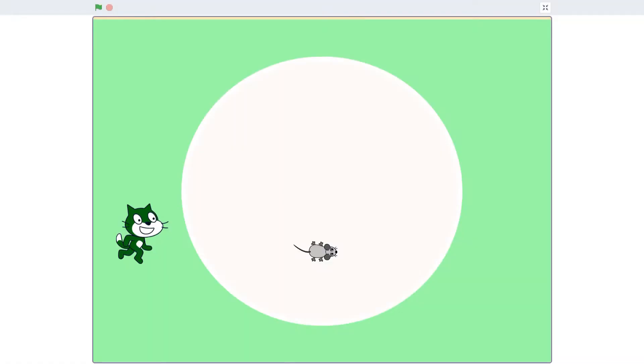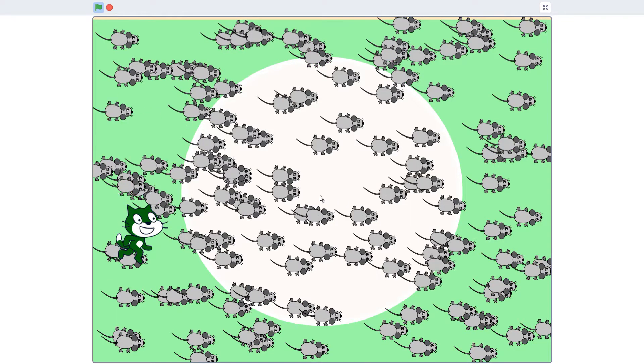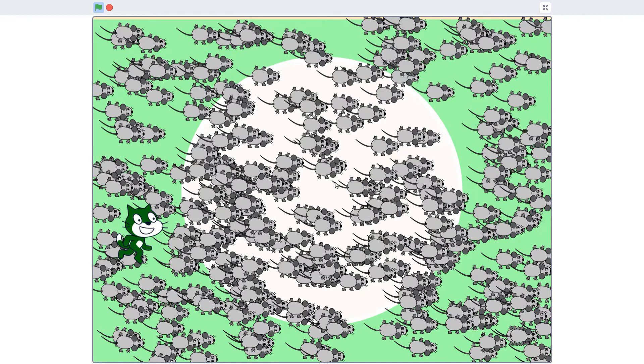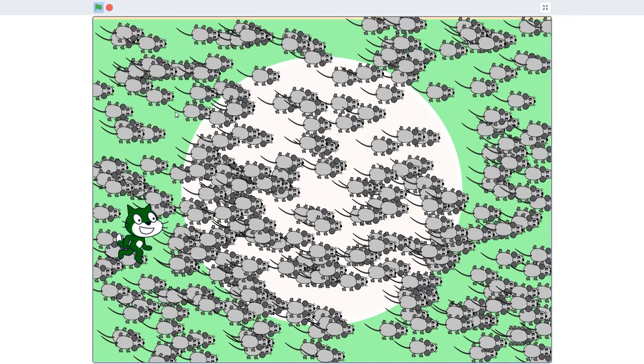If you coded this properly you should already have seen what happened when we click the green flag — we get all kinds of mice spawning across the screen. This is what I like to call the 'oh my gosh' moment in coding. I can't even count the number of classrooms I've been in where during this moment three or four kids simultaneously shout out and start gasping and showing each other their screens. It's a really fun moment where we discover just how powerful code can be if we learn how to use it properly.